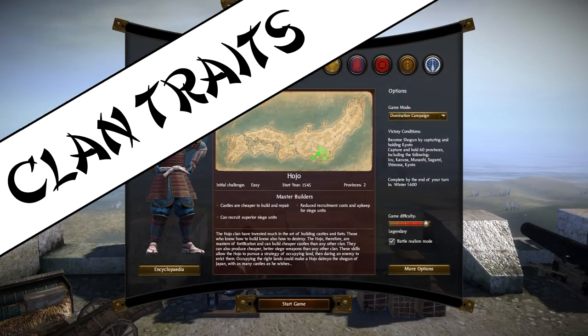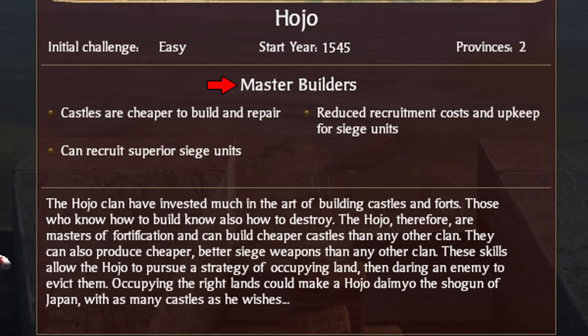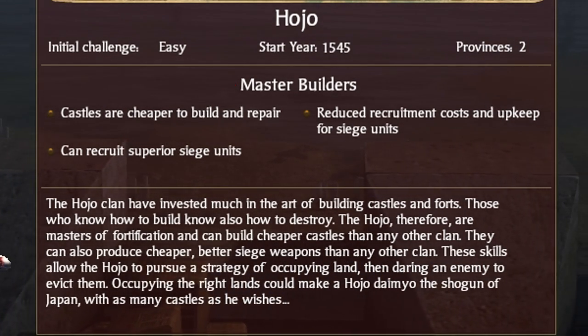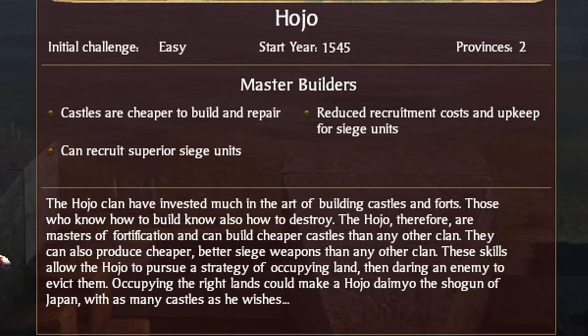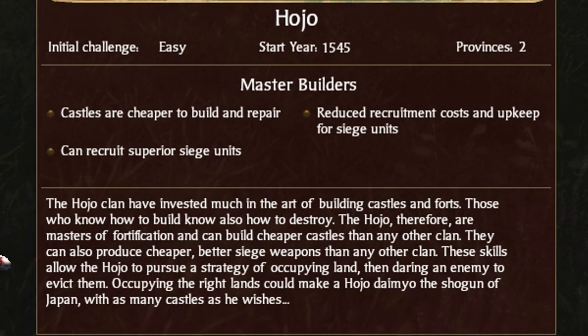The Hojo are actually master builders, but building castles is much less exciting than Siege Warfare, so we're sticking with that. The Hojo are the only original clan to start with two provinces - the Ikko Ikki and Otomo also start with two, but they're both DLC clans. The Hojo have three traits: castles are cheaper to build and repair, giving a 10% discount on upgrading and repairing castles. Repairing usually isn't too expensive anyway, but upgrading castles will save you money over the long run. Reduced recruitment costs and upkeep for siege units, and the ability to recruit superior siege units, mean the Hojo's siege units are superior and cheaper than those of other clans.